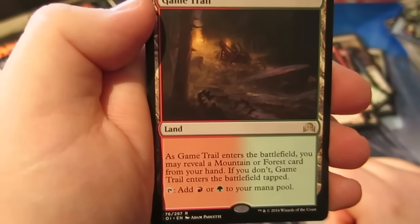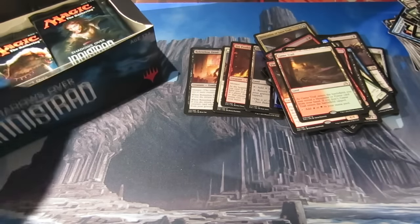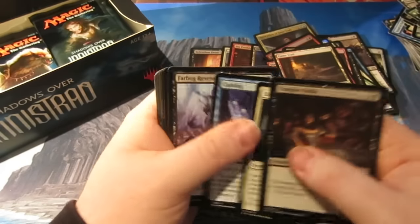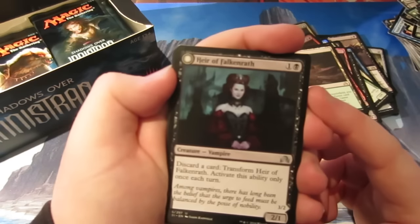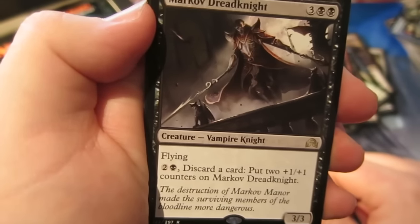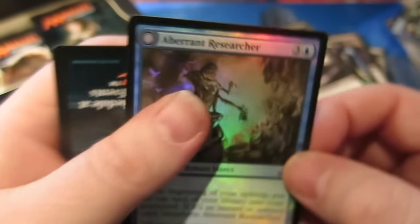These are the new lands in the set — pretty cool. The blue-white one, Port Town, is the most expensive at about £7 or £8. Probably missed the boat by now though. Next pack — Heir of Falkenrath, and our rare is another Markov Dreadnaught — the flying 3/3 that lets you discard a card to put counters on. And we get a foil Arboreal Resurgia — nice little artwork there, a flip card. Very nice art.